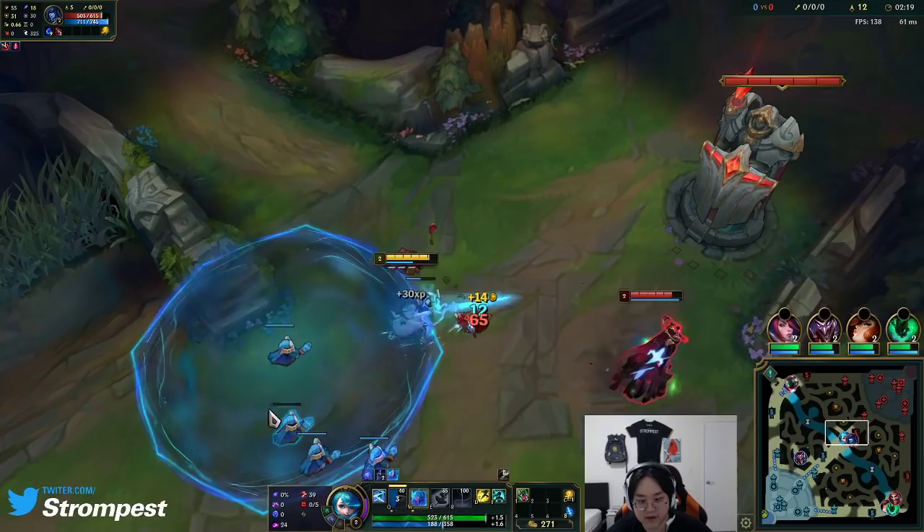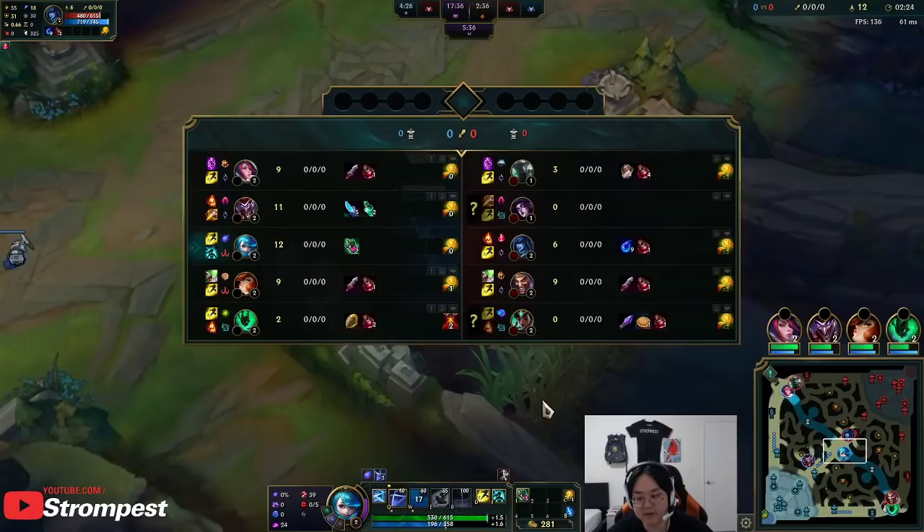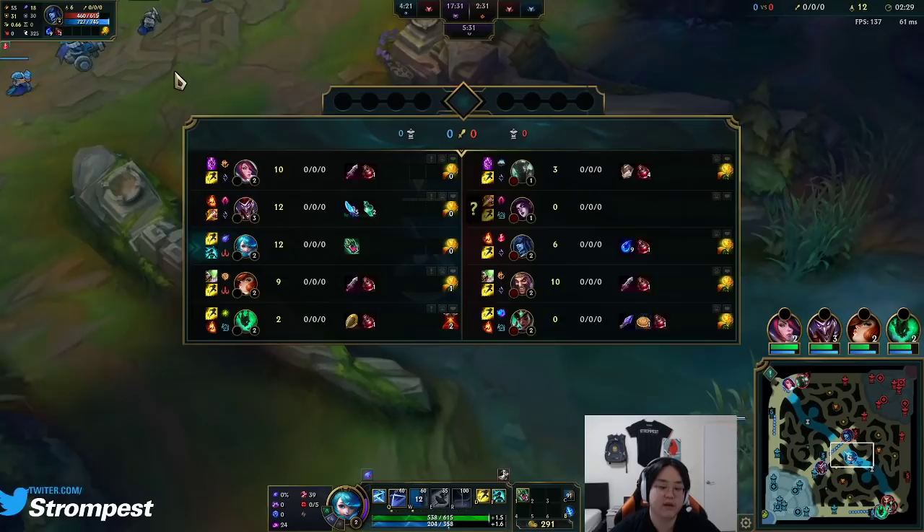As you can see, I was in W range but she never hit me — she wasn't in my circle, so it didn't do any damage, it didn't CC me, it didn't do anything to me.